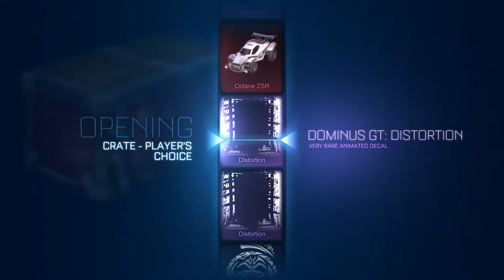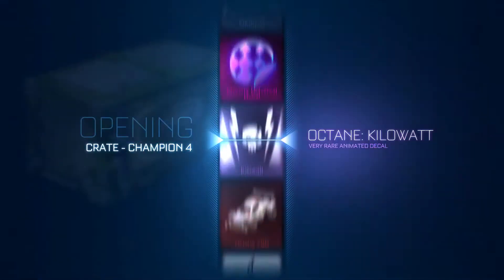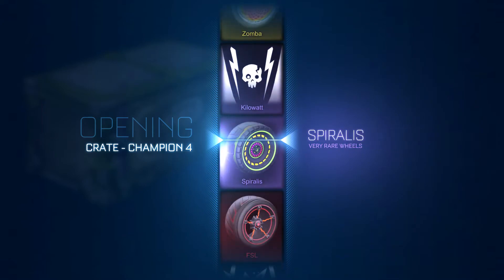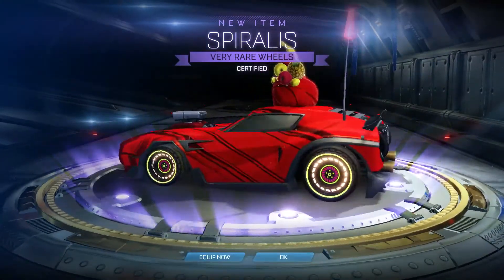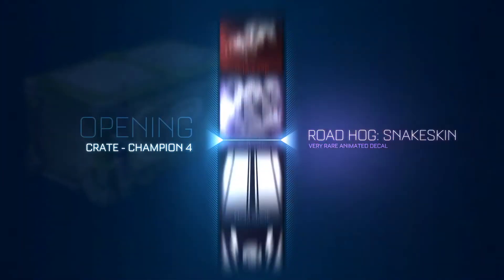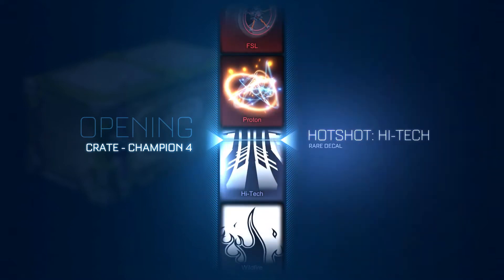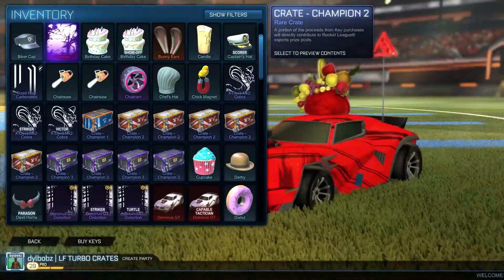Let's do a player's choice — I'll have the Octane ZSR please, not Distortion. Started on the mystery decal, that means we're getting the mystery decal. Called it — we're gonna get Heat Wave, this has to be it. Come on, do me a favour — no, Zombers. I'd rather have painted ones, certified at least. Hey, certified Spiralis! I would have rather had the FSL or the Zombers, but I'll take certified Spiralis any day. Come on — Proton, no I don't want High Tech.